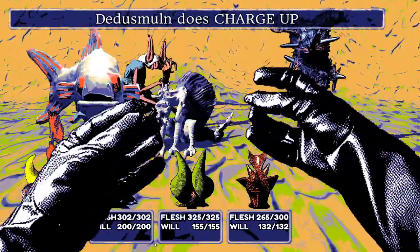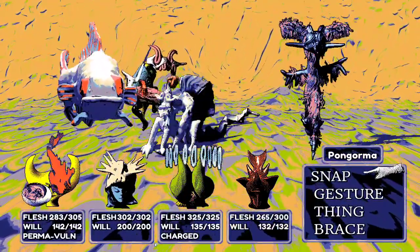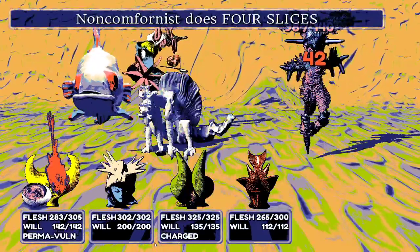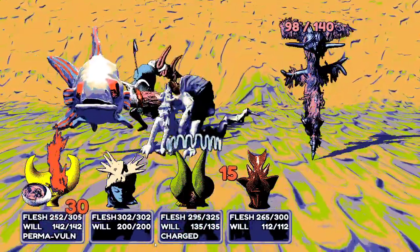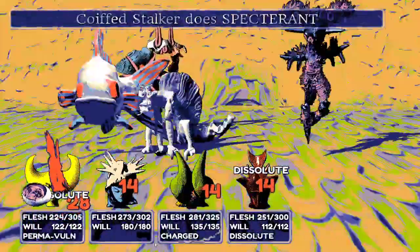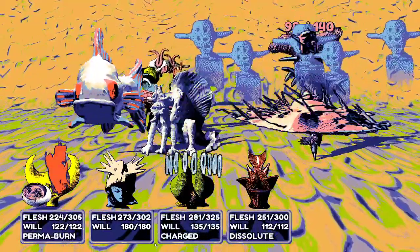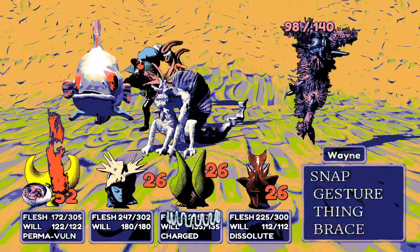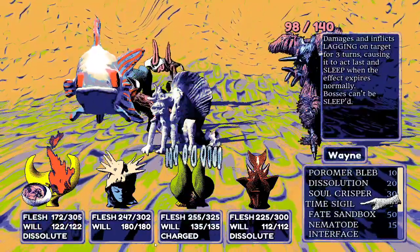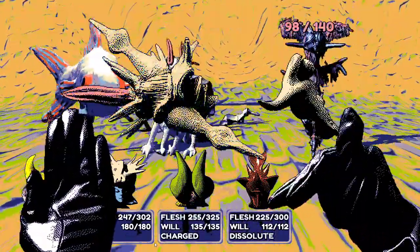They decide to keep using Bombogenesis whenever possible, then slap some bugs to restore energy, and just keep cycling that. They also consider applying vulnerability before Bombogenesis — weighing whether vulnerability debuff or full mana is stronger. Either way, vulnerability seems very good. They go for it.